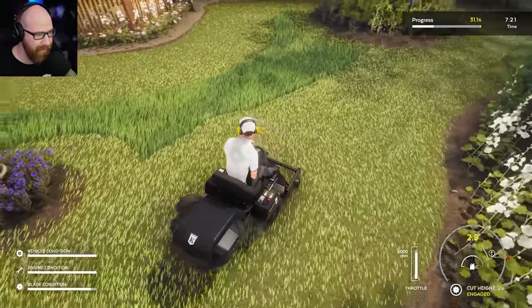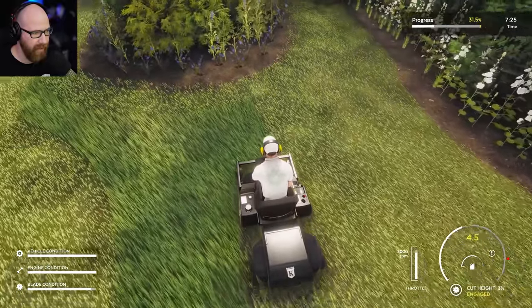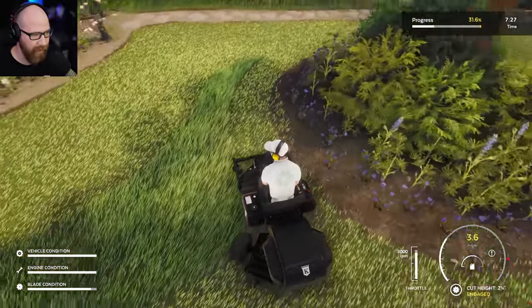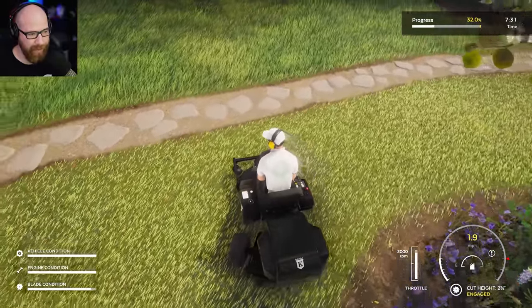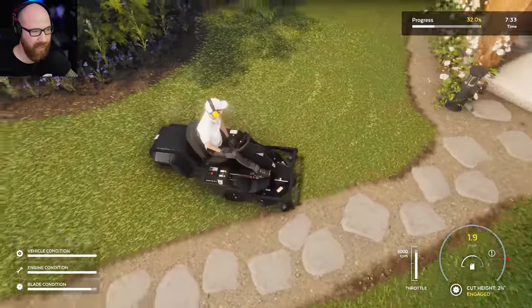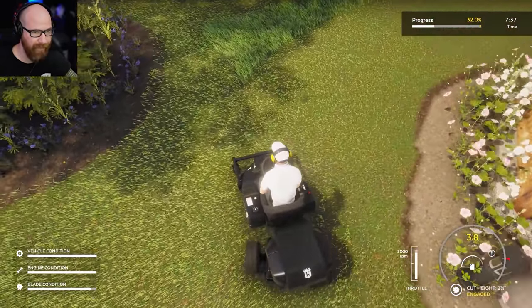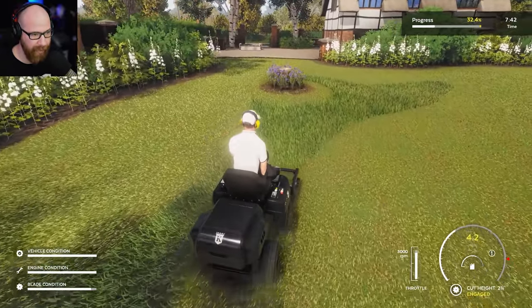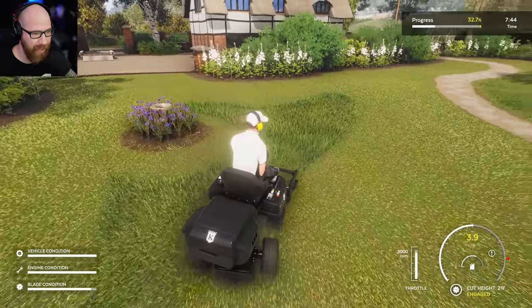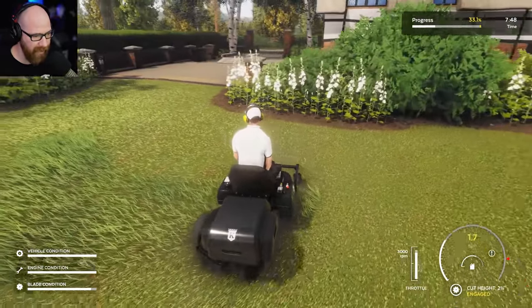Almost hit that bird bath — don't want to do that. We'll go around this way. Another thing you can do in this game which is really cool is striping. They do have that option later down the road. This mower isn't equipped with the striper so we don't get to make cool stripes, but maybe later we'll see that — I know it's in the game.